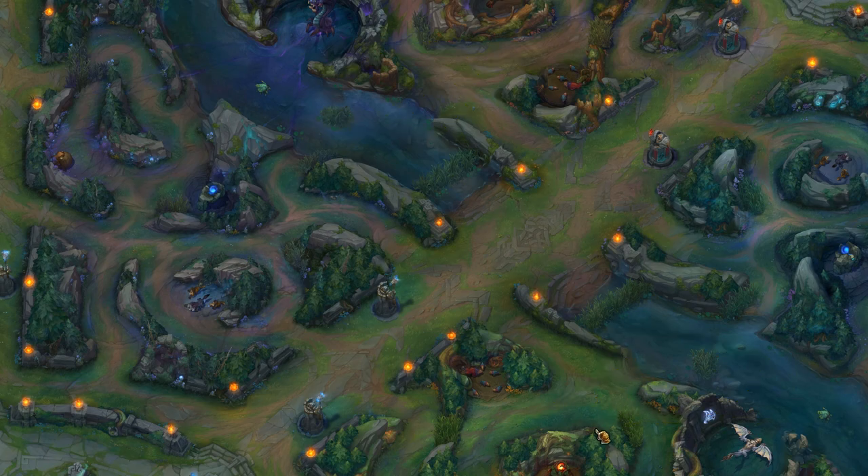The reason that's happening is that junglers are moving out into the river and toward scuttle earlier on. So how do we avoid that and take advantage of our knowledge that this area right here is likely warded?